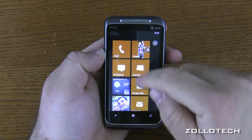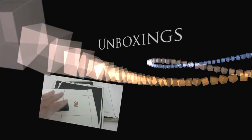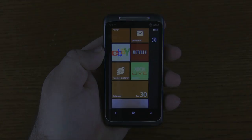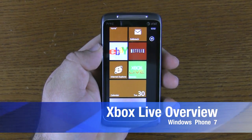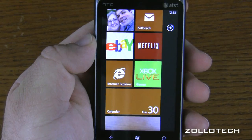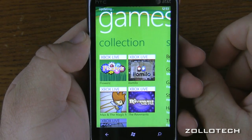Hi everyone, this is Aaron and today we're going to take a look at Xbox Live on the Windows Phone 7 phone. So that's a bit of a mouthful, Windows Phone 7 phone. Let's go ahead and zoom in here so you can see it a little bit better. As you can see, there is my avatar kind of popping up. These are live tiles so they do pop up and out. Let's go into Xbox Live. You can see it swings around just like everything else in the UI.